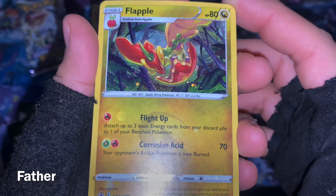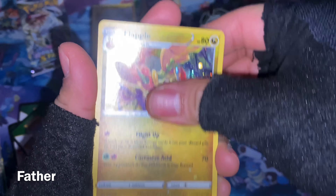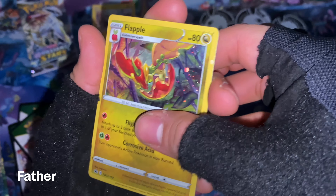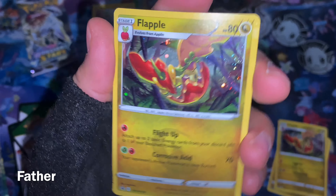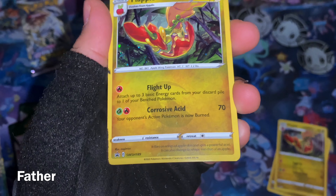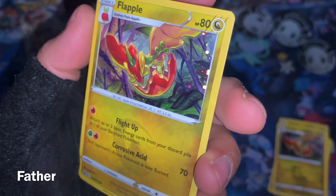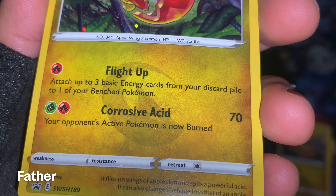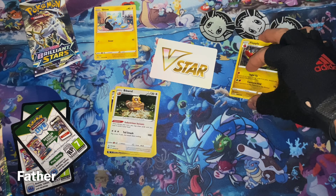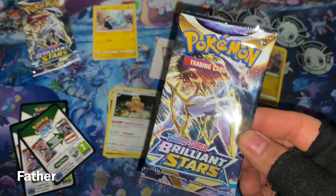Did I show these? I kind of forgot. Flabébé — it has Fluff Up and Coercive Acid. Then another Flabébé — Fluff Up and Coercive Acid. Another Flabébé in the woods with Fluff Up and Coercive Acid, and another Flabébé with Fluff Up and Coercive Acid. These are the promo cards — I'll put them right here.